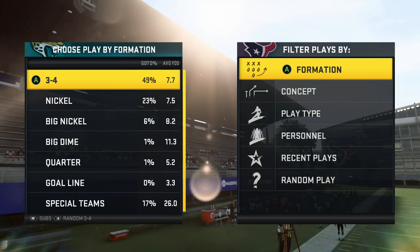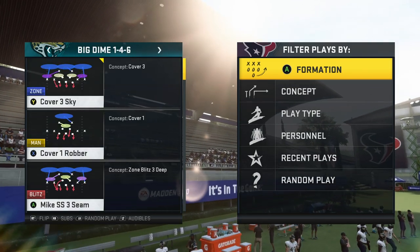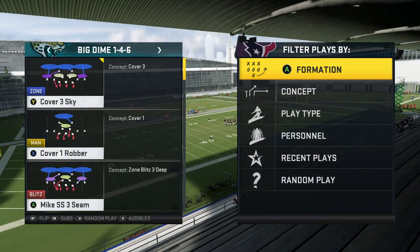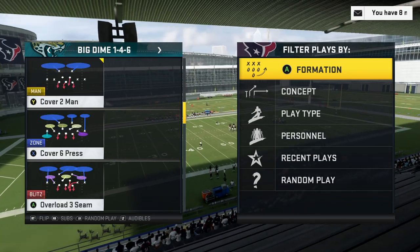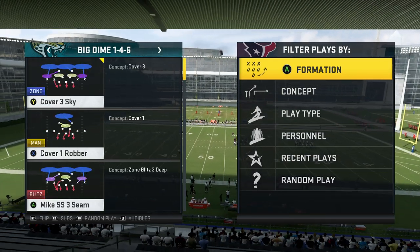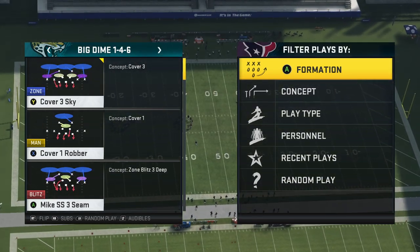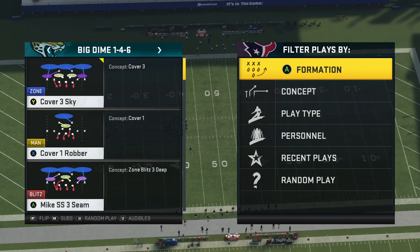This is going to come out of the Big Dime 146 formation - probably my favorite formation in Madden 20 defensively because of just how OP it is. The blitzes and the backup coverages behind the line of scrimmage - so much you can do with bluff blitzes, regular blitzes, you can send the whole kitchen sink at them and still have success.